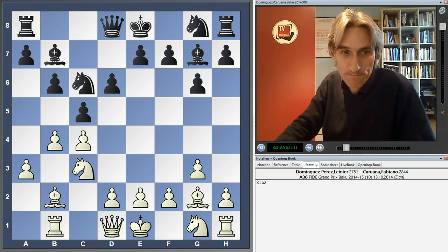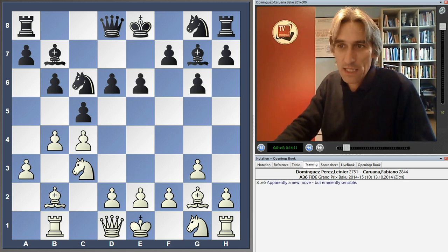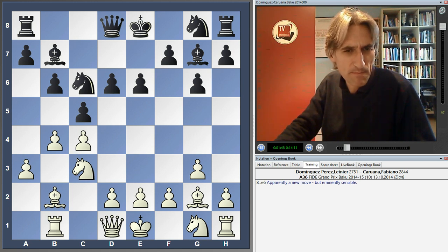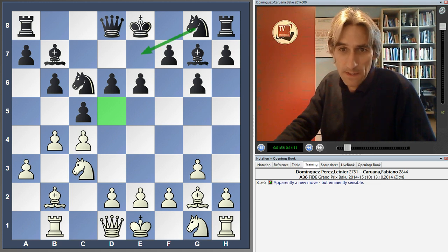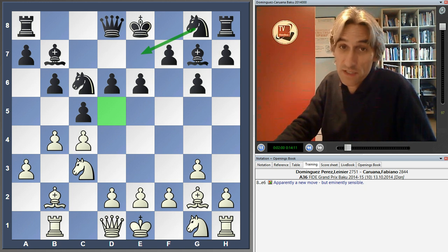Bishop B2 — some development for White. And E6. Apparently this is a new move according to my database, but it looks very sensible to control the D5 square and prepare to bring the Knight to E7. Previously Queen D7 has been played, also not bad, but I like E6 very much.